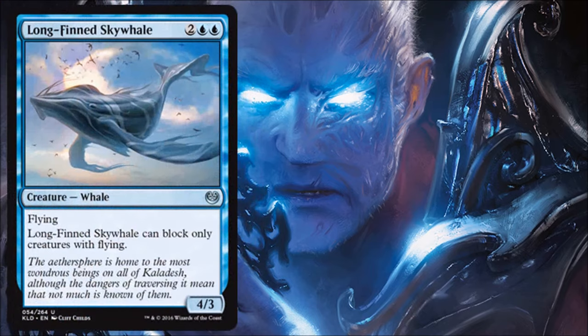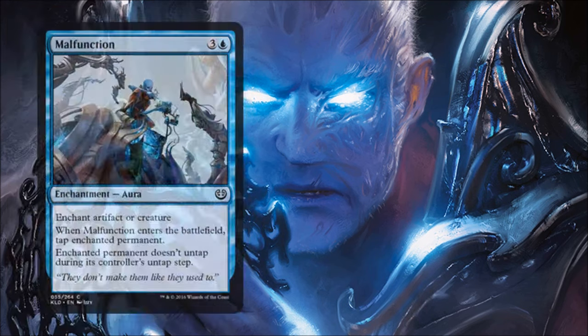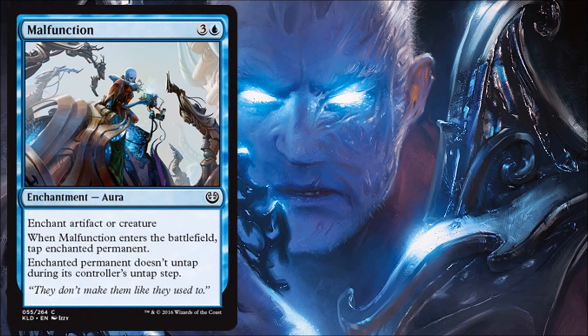Longfin Skywhal is the type of card blue uses to push damage forward in a slower, controlling deck. You need a big evasion creature that's reasonably costed, and that's what this is. The drawback is it can only block creatures with flying, so if you're behind with ground pounders attacking you, this won't feel good — but it's worth the risk because it'll be your offensive card to put away the game in limited.